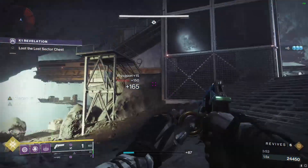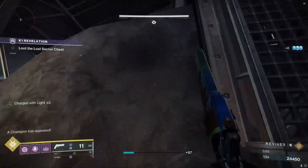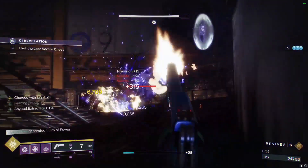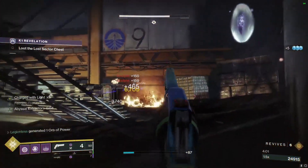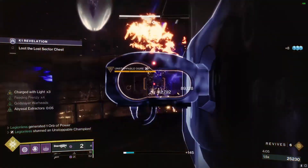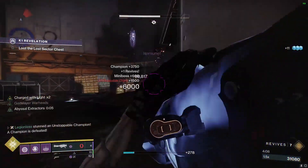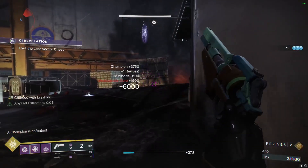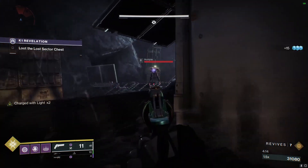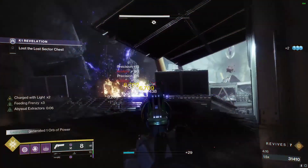Since we killed the knight over here as well as the other enemies, the unstoppable ogre just spawned. We're going to kill the acolytes first and then stun the ogre and kill it with rockets. Then we're going to repeat this for the last crystal before we summon the boss.